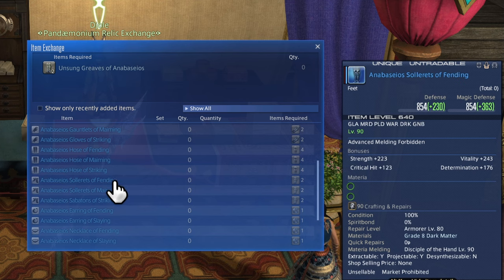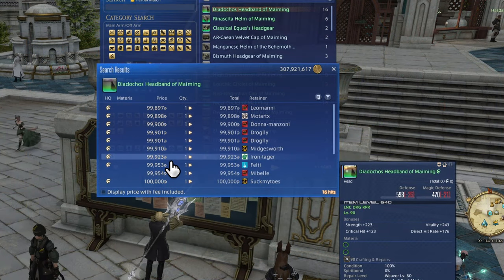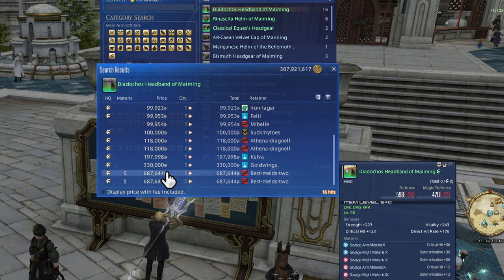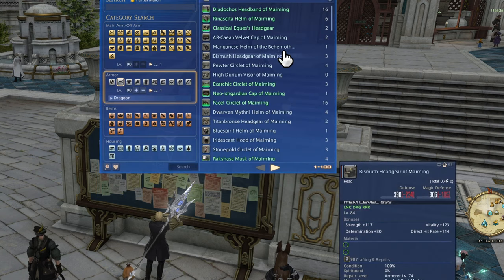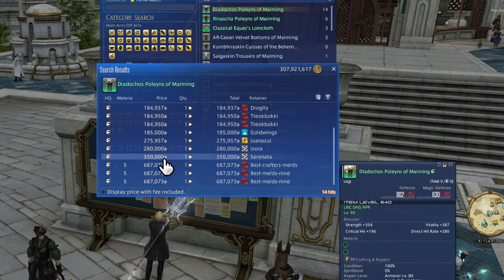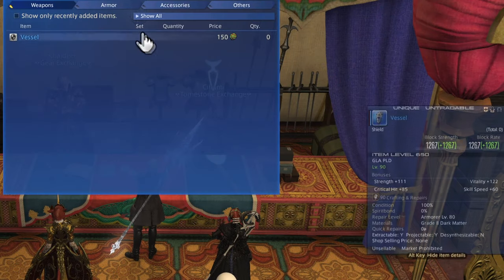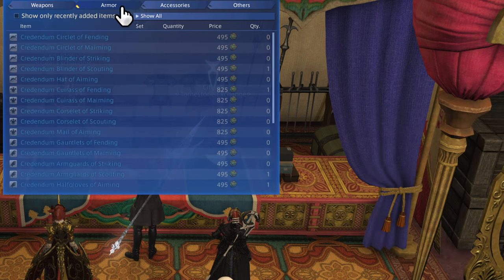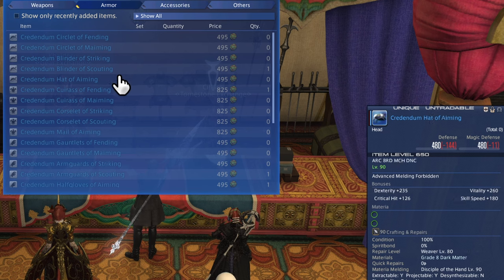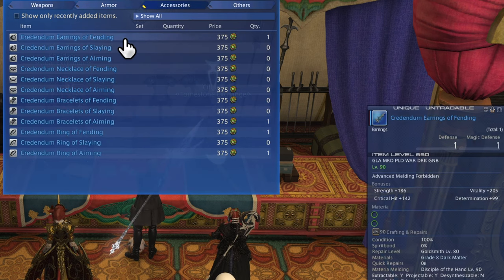Before you start picking up loot from the normal modes, be extra sure of what gear you'll be going in with and collect the right drops. This is all just focusing on day one. By the time the savage tier releases, crafted gear prices will have dropped, and afterwards they'll fall even further. Some statics will provide all the crafted gear you need. Otherwise, uncapped tomestones can buy special materials. As the tier gets older, tomestone pieces might also be part of your day one gear.